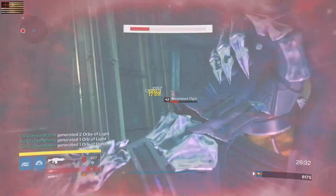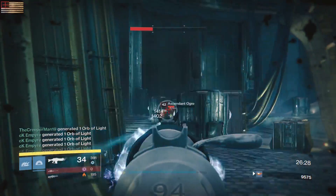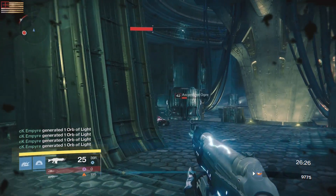What's up guys, God's Elite back with another video. In this video we're going to be talking about how to get the Year Three Necrochasm, and basically what you have to do first is get the Husk of the Pit.